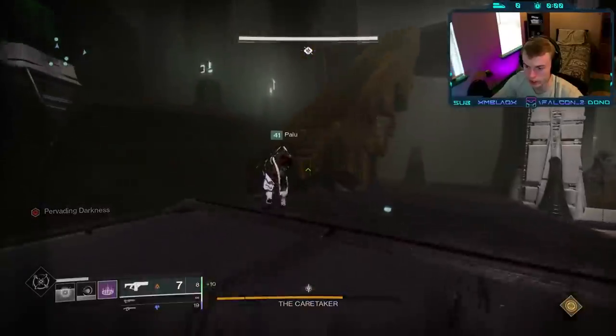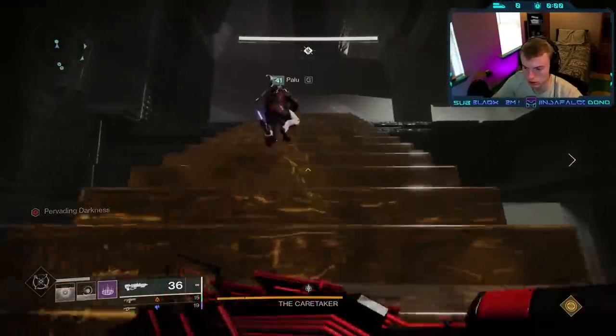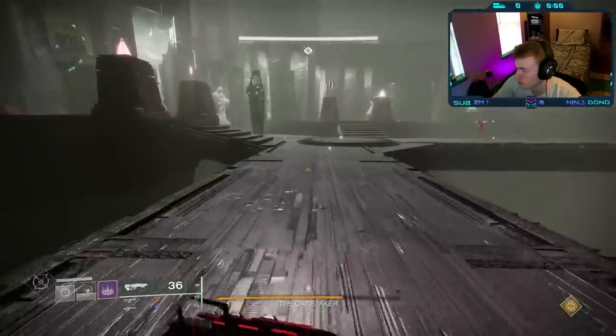After the damage phase ends, a set of golden stairs will descend from the ceiling. Walk up these to reach the next floor and repeat the exact same process again. In total, there are three main floors. After this third floor, the boss will enter its final stand.